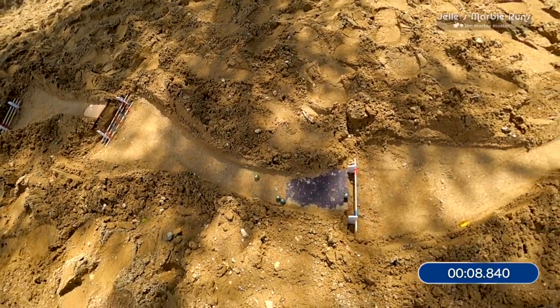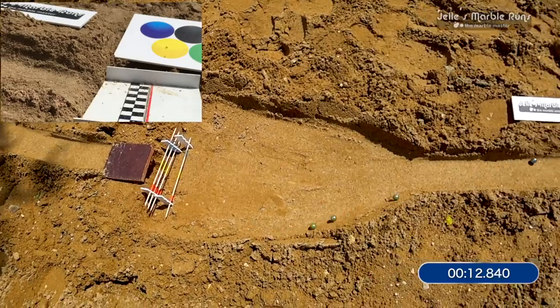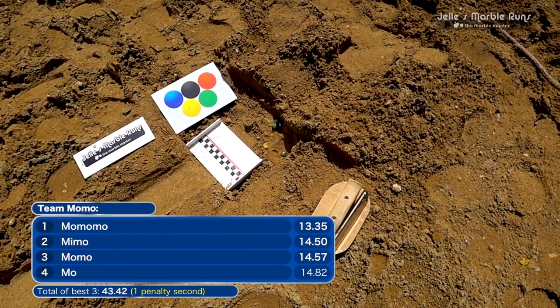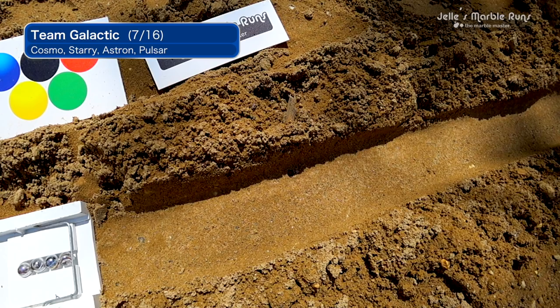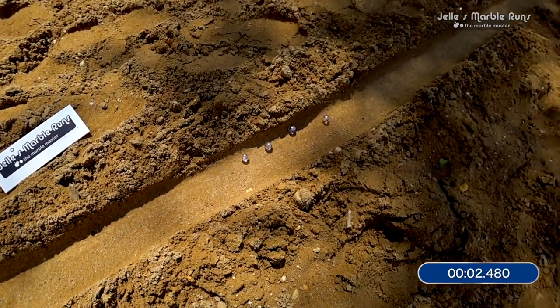A quick start down this course so far. Getting a little bit close to the edge there — got to try to keep it clean. The first marble was quick, and it was MoMoMo: 13-3-5, there you go. Mimo also, a new marble coming in and getting second on the team, helping to keep lowering that time.